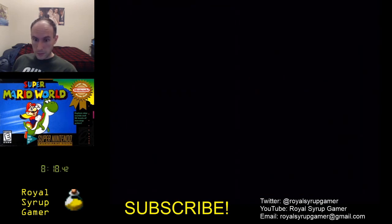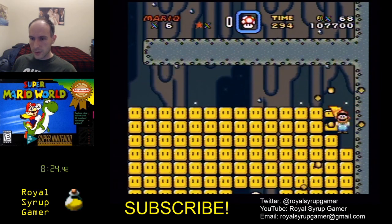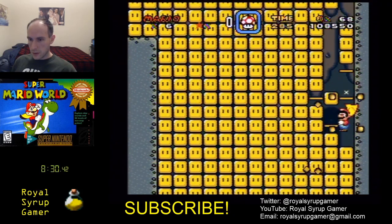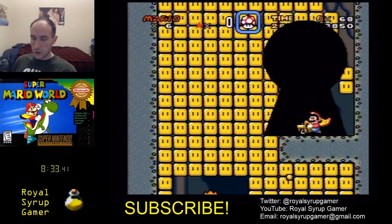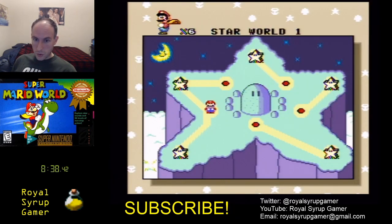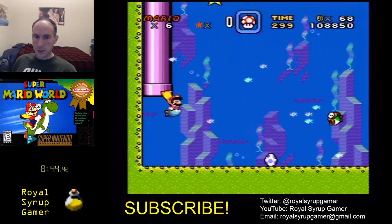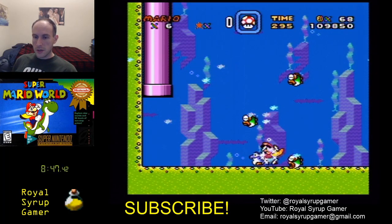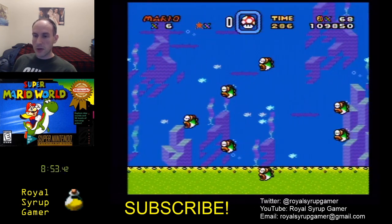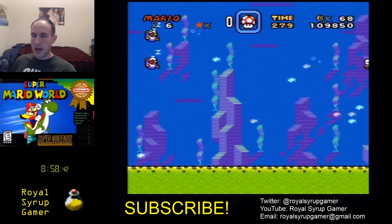All right, Star Road 1. There is a way — I don't know how to do it — where you can go down through these blocks, but that was pretty good. Could have been worse, could have been better. For Star World 2, the first time through I'm going to do it like the speedrunner I watched — he just takes Yoshi and flies through the whole level because when you hold Yoshi you swim a lot faster. But I'm going to enter back into the level again, which takes extra time, to get a blue Yoshi because I'm not a very good flyer.